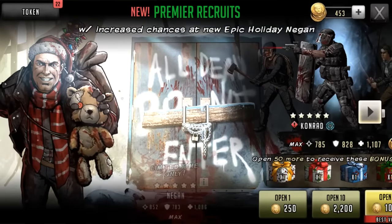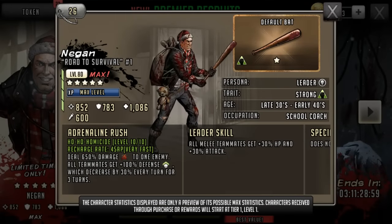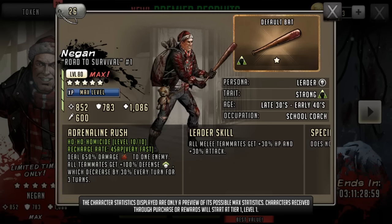But look at that bad boy — hell yes. Let's have a look at what he does. He's got good, fantastic attack, middle range defense, middle range health. His rush is super fast, does 650 damage to one enemy and all teammates get 100% defense, which decreases by 30% for three turns.